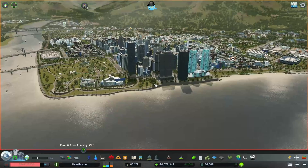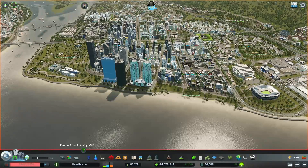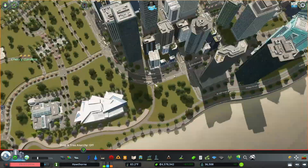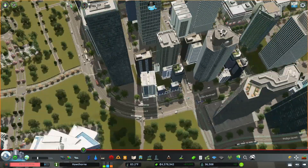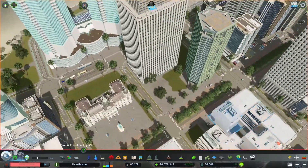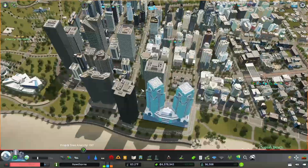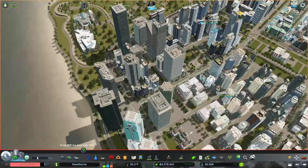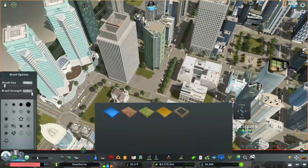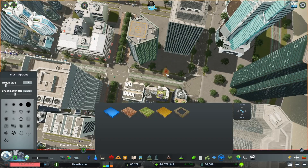That looks much better than having that huge one. I like that it's a more gradual progression in height - medium height buildings, then taller ones, then the tallest right up against this park. It doesn't look super out of place. I might actually rebuild this little area right here using the plop the growables mod to manually go in and change up some of these buildings. We might do that after we upgrade our financial offices using the new DLC.